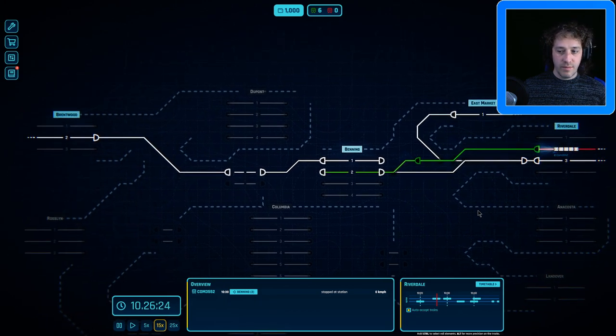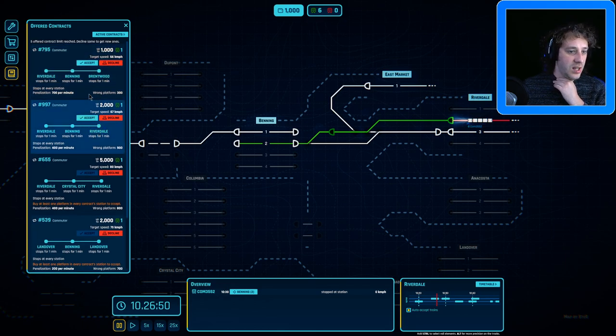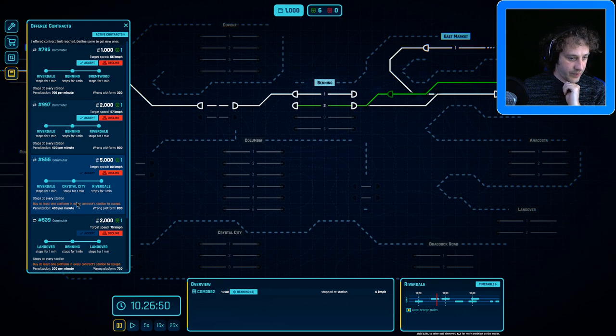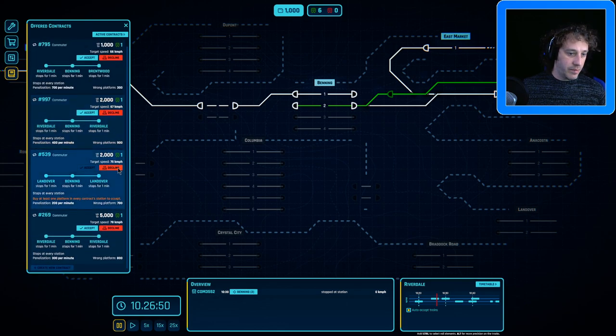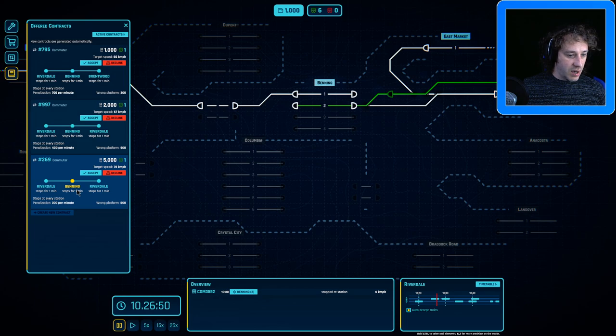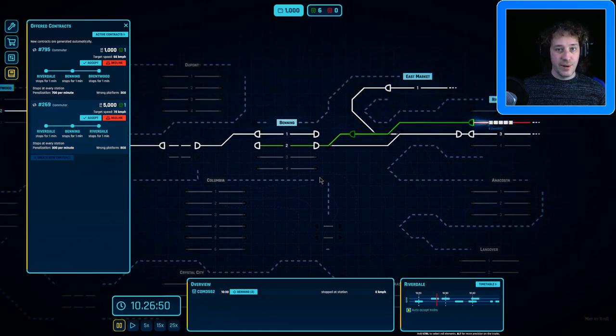We can fast forward a little bit and wait for it to want to leave. We've got another contract, let's look at it. We've got a few more contracts. These ones require us again to build a station, so because we're lacking money we're going to decline them. We've got another Riverdale-Benning-Riverdale — we've actually got two of them, but this one pays much better, so we'll decline the top one and keep the better-paying one ready for when we've got a gap in the timetable.